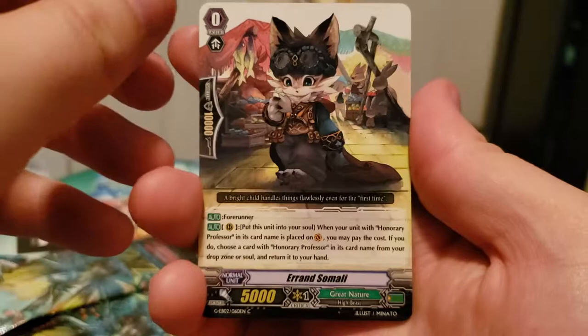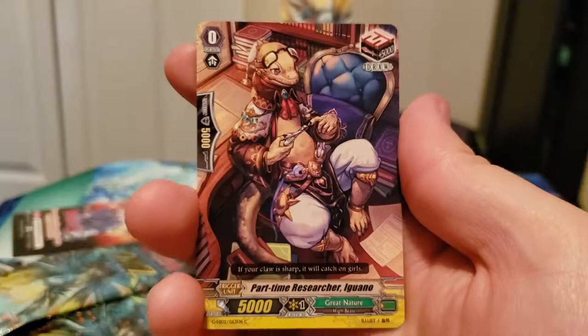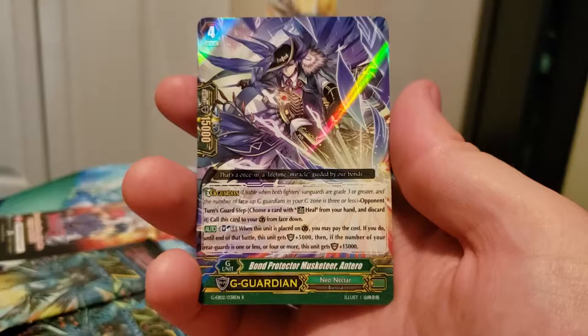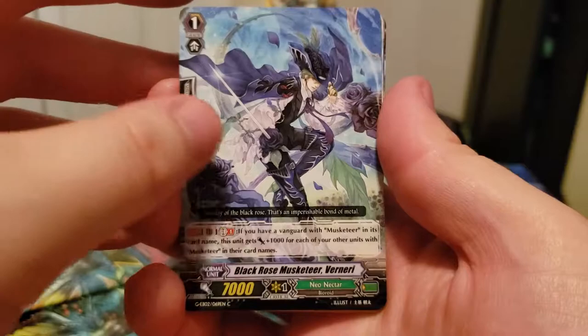Dragon Seed Splitter, Erend Somali, Outstanding Mutant Promo Lava, Machining Leafy, Part-time Researcher Iguana, Repeated Cultivation Maiden Leslie, and Bond Protector Musketeer Ant Nero. Cool. I like the Rare shine — it's just a one-shine-over type deal, nothing too complicated.